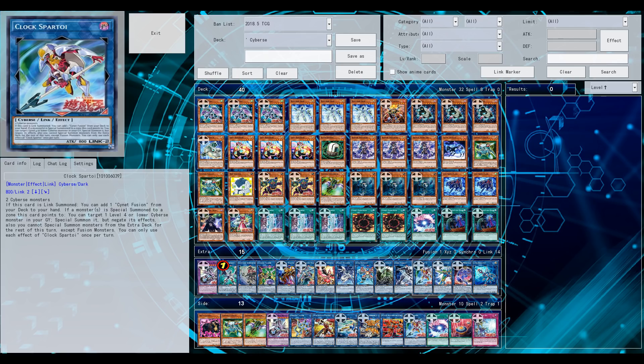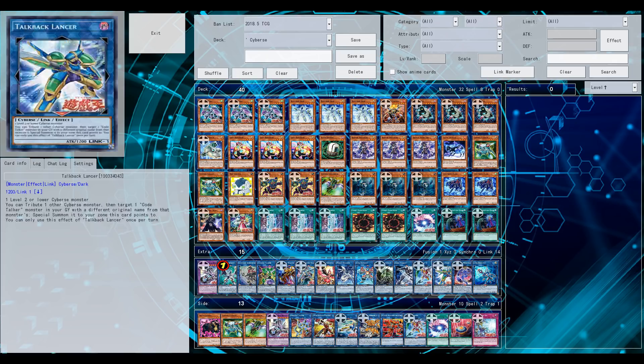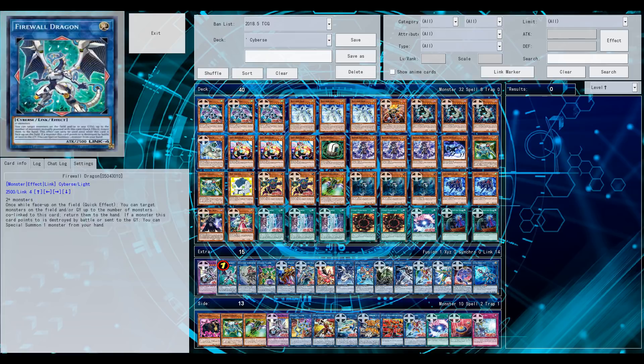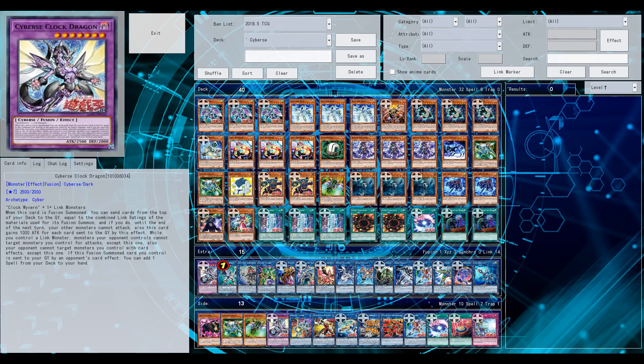If you use the reborn effect, you're limited to fusion summons for the rest of the turn. The extra deck definitely needs work — it's super packed. You can do so many things with Cybers: ritual-based, fusion-based. I definitely want to focus on setting up extra links to prevent my opponent from using the extra deck, but 15 cards in the extra deck is super tight.